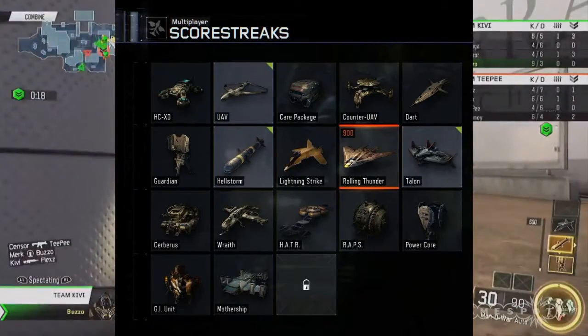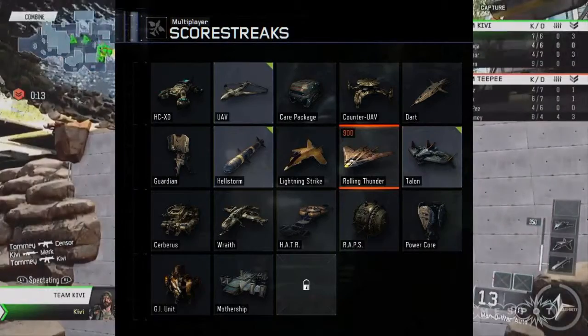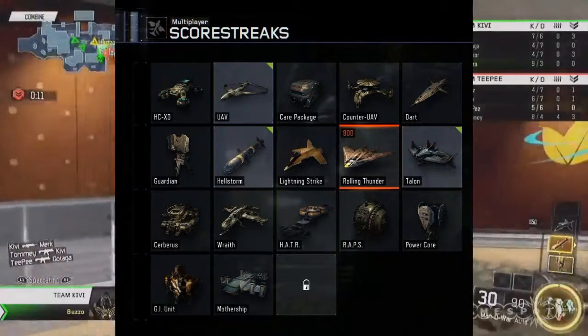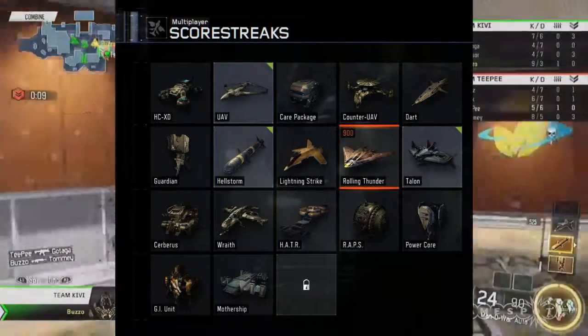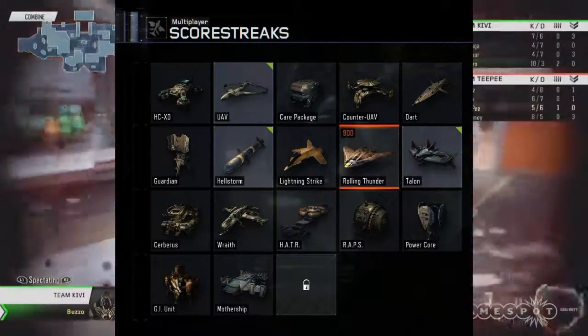The RAPS is the drone that we saw in the first trailer they released. It seems like it's going to be kind of like the dog in a sense — it's going to go around the map, just spinning around, and then when it finds somebody, it's going to jump at them and stab them with the spikes. So maybe just a reskin of the dog, potentially.